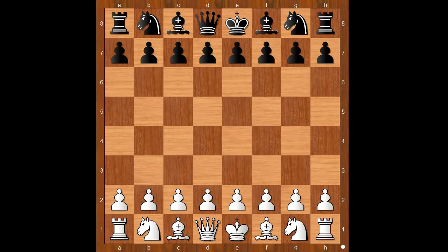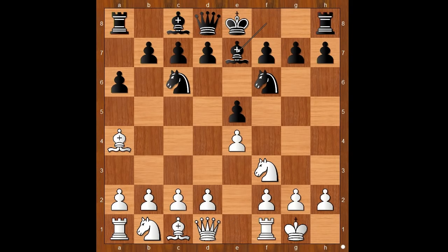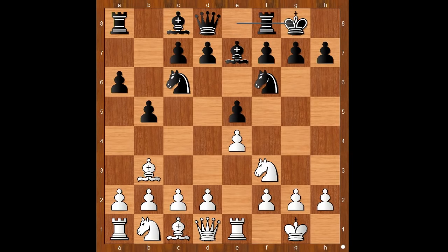Ivanchuk had the white pieces and he started with e4. Wesley So played e5, Nf3, Nc6, Bb5 — the Spanish game. Asking a question: b4, Nf6, castling, Bb7, Re1, b5, Bb3. Wesley So castled, Kc2.